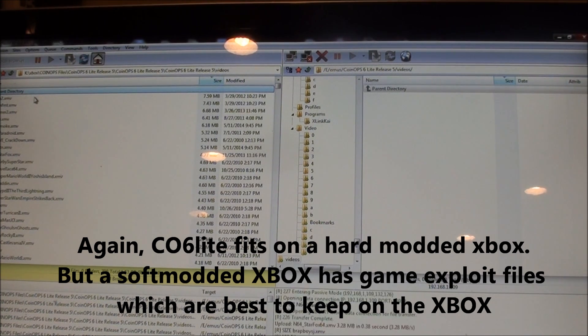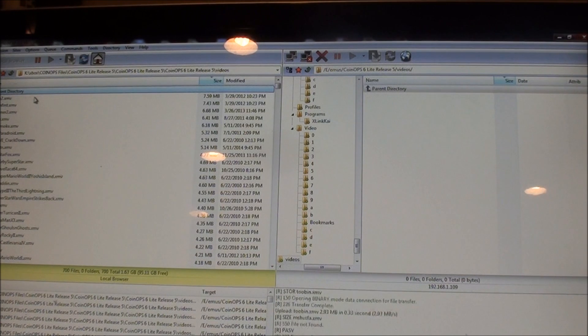If you have a soft-modded Xbox, you've got game exploits on there. You want to keep those — that's a useful back door into your Xbox. It's much better to have 695 games and be able to get back into your Xbox rather than remove that back door. That's just my take on it.